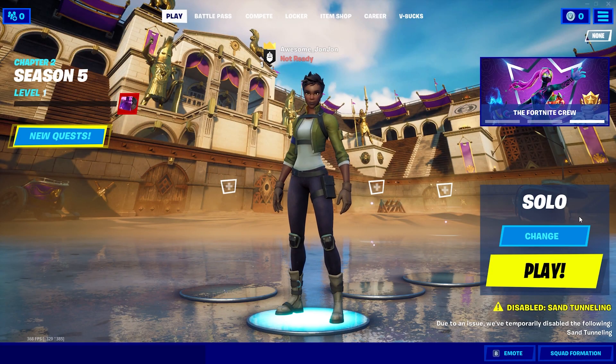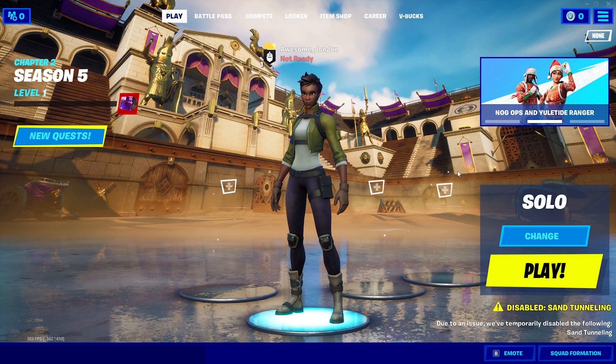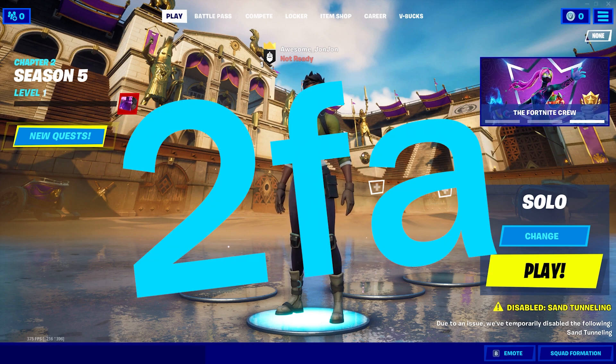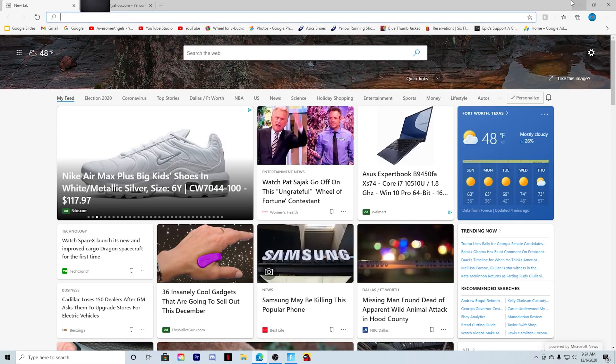What's going on guys, Austin Anderson here, welcome back to a brand new video. Hope you're having an awesome day. In today's video I'm going to be showing you guys how to get the emote Boogie Down and how to enable two-factor authentication, aka 2FA.